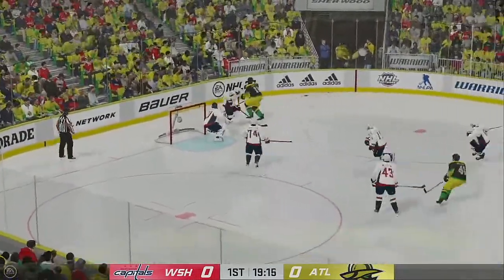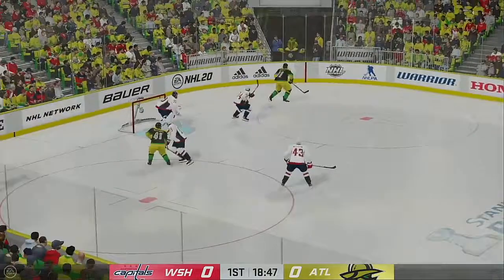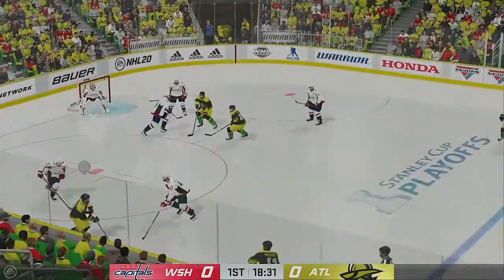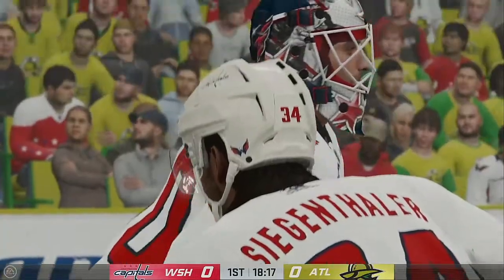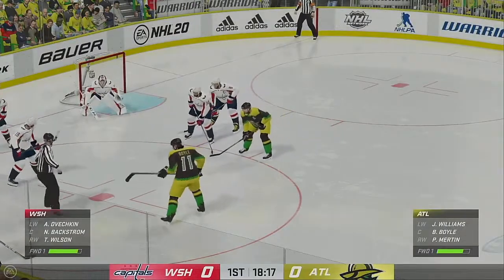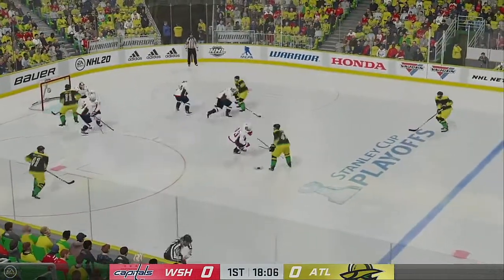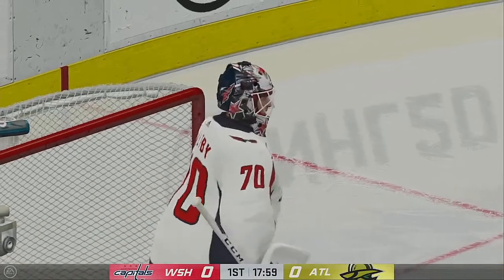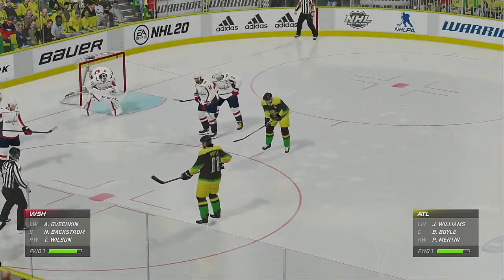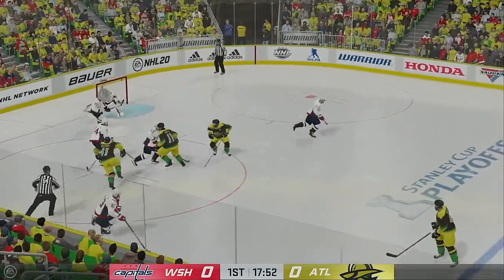Drives into the front of the net. The Gladiators gain possession along the wall. Atlantis on the attack. Take it along the wall by Williams. Move to the middle, right in the slot. Stones him in front. I like how he was able to follow the puck. Good save in close. Boyles won the face-off deep inside the offensive zone. Big time stop.